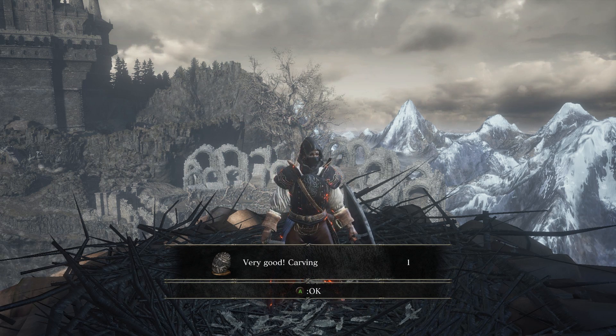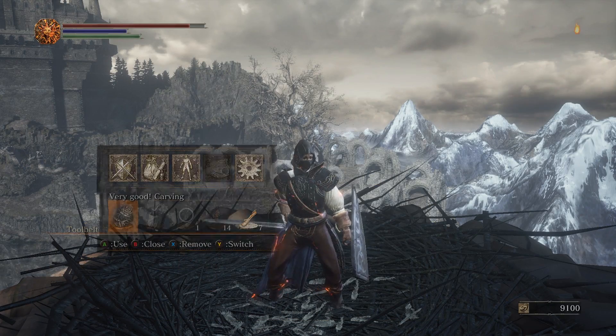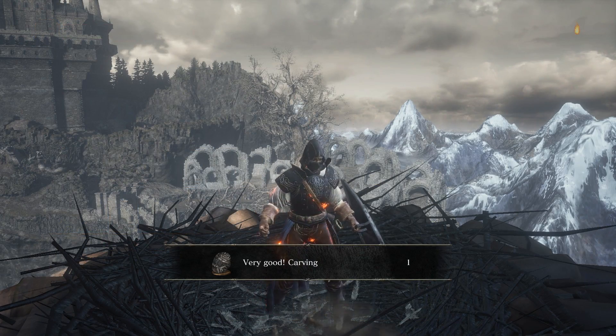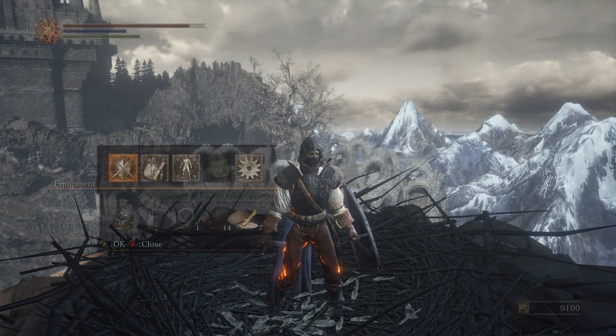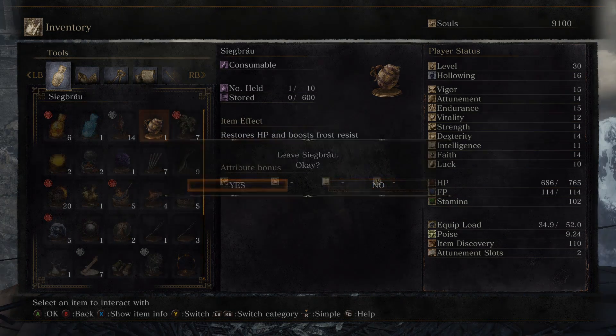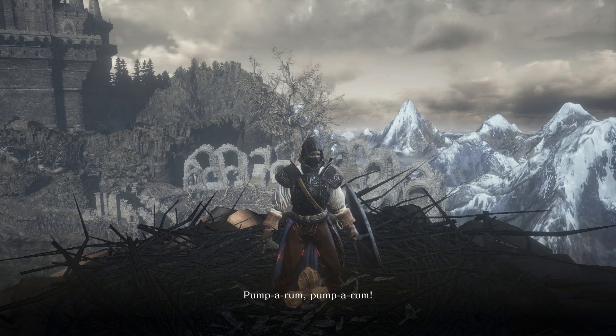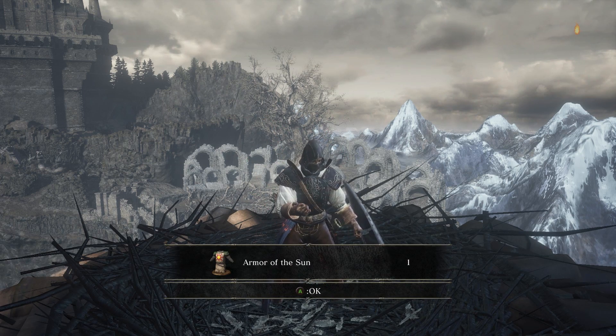I'll go ahead and let you listen to this one. Anyone familiar with Dark Souls 1 knows these were carved by Hawkeye Gough, who we met in the DLC. Next, the Siegbrau that Siegward had given to us after we killed that Fire Demon — this will be a Pump-a-rum item. And this time we are rewarded with the Armor of the Sun.